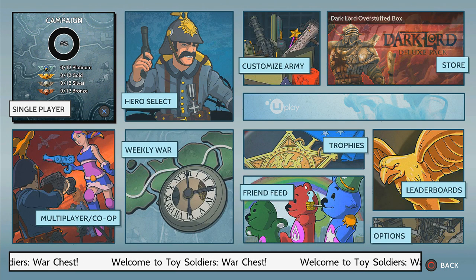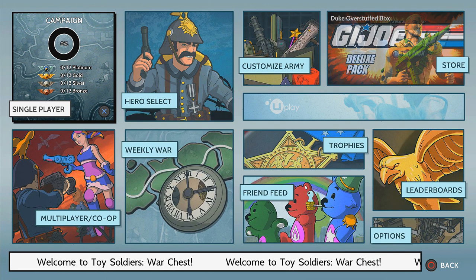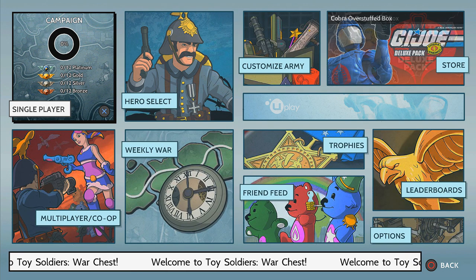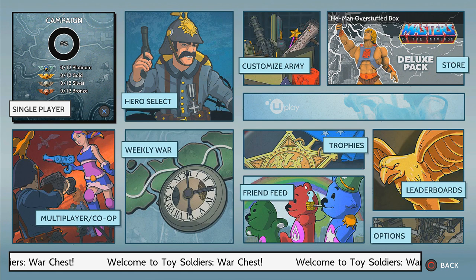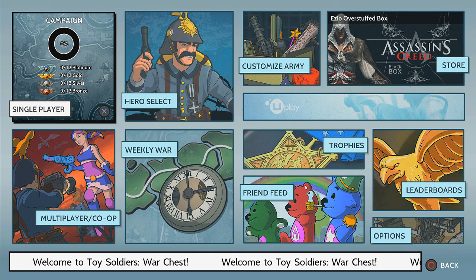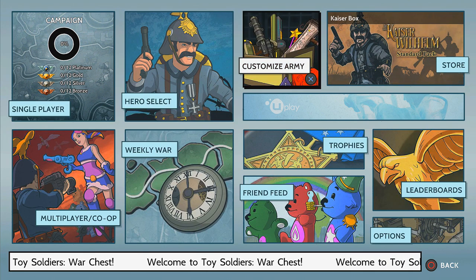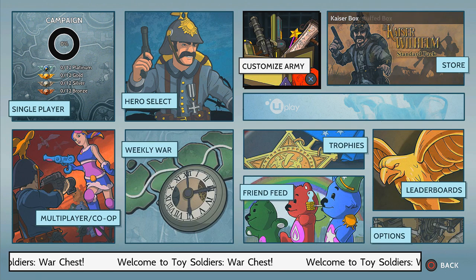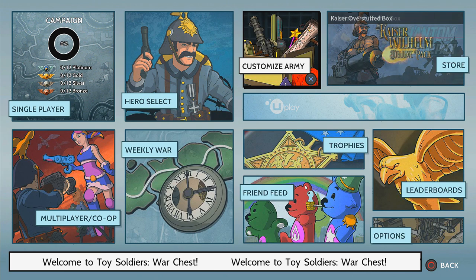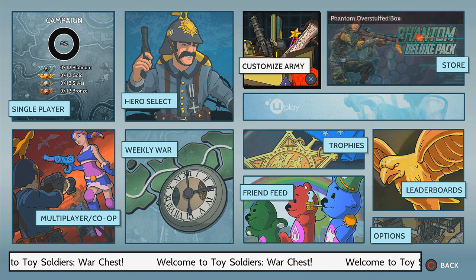I do know that this isn't the first Toy Soldiers game ever — there have been others in the past, and this is the first one I have ever played. You're seeing it right there on the screen: there is a G.I. Joe and a He-Man deluxe pack that I believe came included in the Hall of Fame Edition. There's the standard regular edition and then the Hall of Fame Edition. You're looking at the main menu right here — typical stuff: single player, multiplayer, hero select, weekly war, customize and armies, trophies, friend feeds, leaderboards, stores, and options.